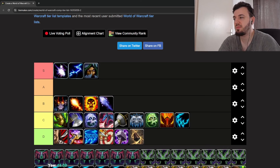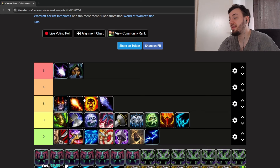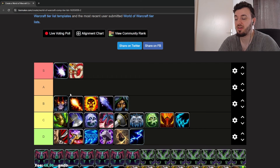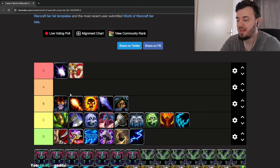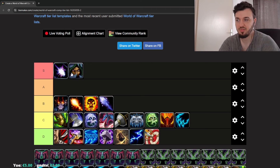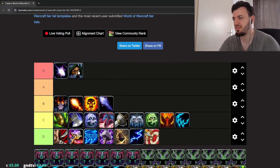Balance Druid — Sub Rogue is probably the best comp you can play. You could also play with MM Hunter using Root Beam from stealth for a strong opener. Sub Rogue Balance Druid is very good. Sub Rogue shows up a lot because they can survive for a long time without a healer, which opens up a lot of possibilities in double DPS.